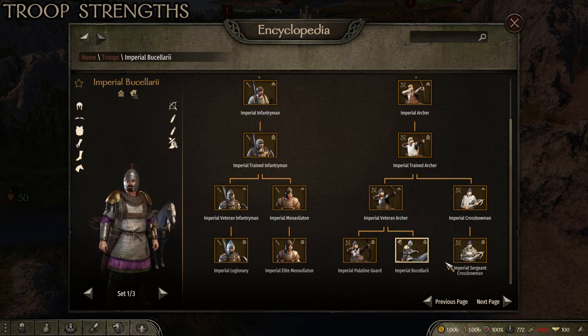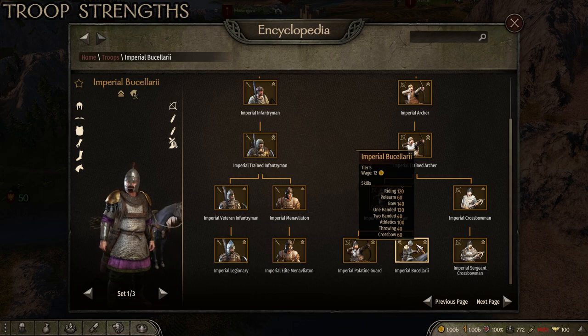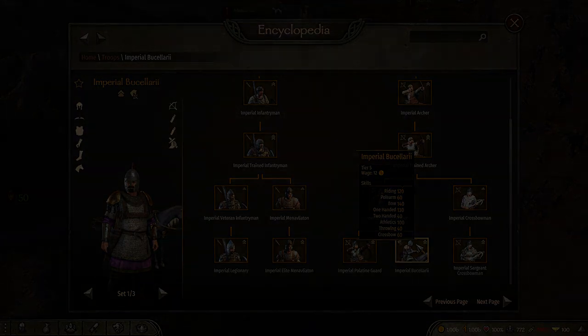The Buscellari's greatest weakness is that their horses aren't armored, so they're really easy to take down. Enemy archers — especially crossbowmen — are very quick at taking them out. They do have 100 athletics, but their riding is 120, bow is 140, and one-handed is 130. They start off with two quivers of arrows and have decently good armor. I consider the Imperial Buscellari to be a strength, but they are definitely outclassed by most other mounted archers in the game.